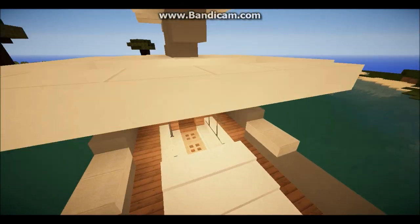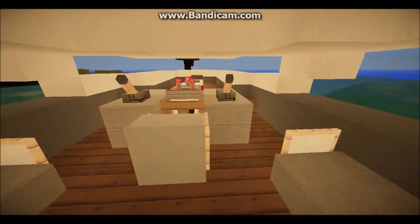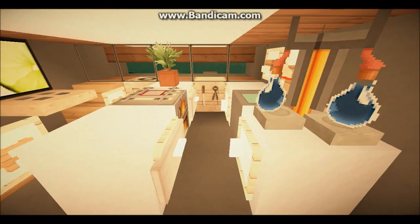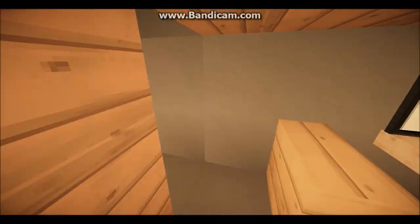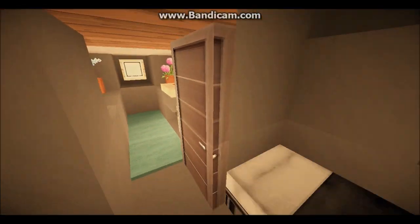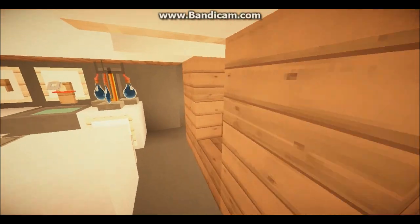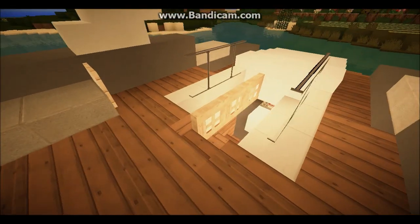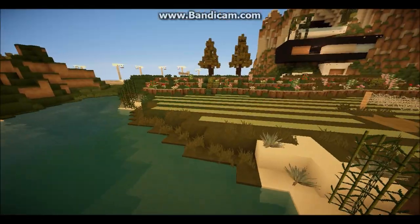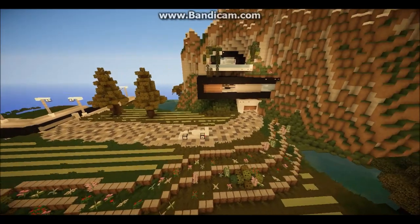This yacht is from Corrales's server. There's some hidden lighting in places. That's the yacht sorted. Then yeah — as I said, this is my modern city now.